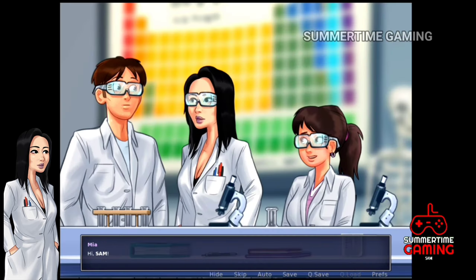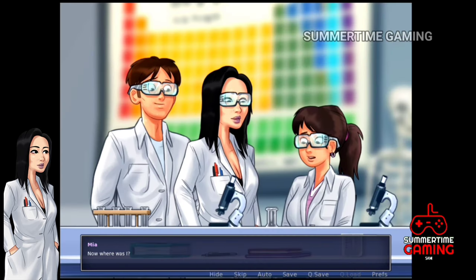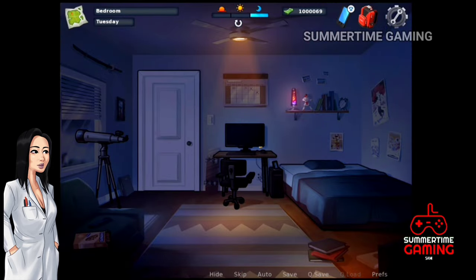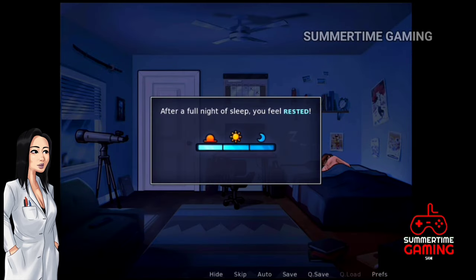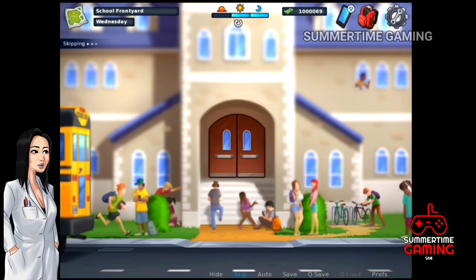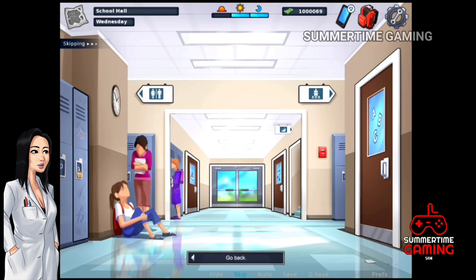Let's go back to the science classroom and hand everything over to her. As we can see, Okita got dirty. After that we go back home, sleep, and the next day we go to the science classroom again.